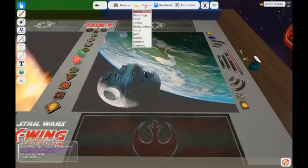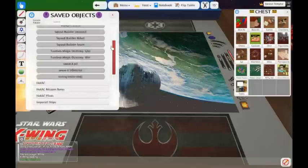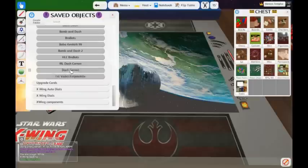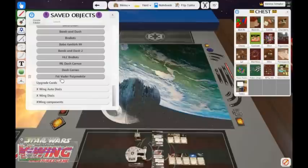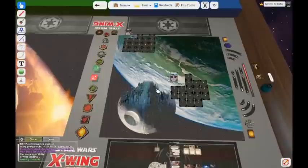Let's say we're getting ready for a game and need to load our squad. To load a squad, you come up to host, go to your chest, and saved objects. I have a folder here that says squads — you can save as many as you want. I'm going to drag out a Dash Rendar squad into the play area, highlight them, and put them on my side. Then I'm going to load the dials — the E-Wing dial and the YT-2400.